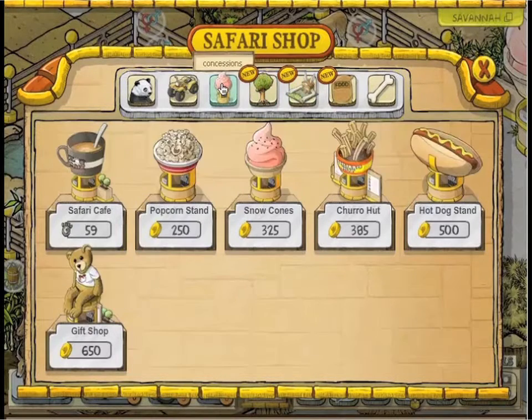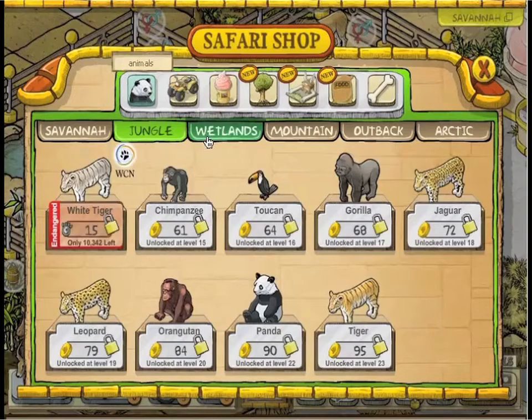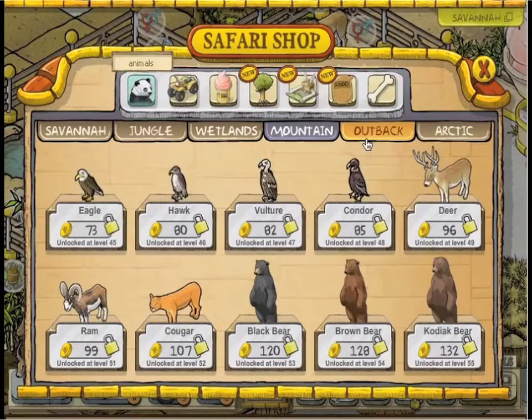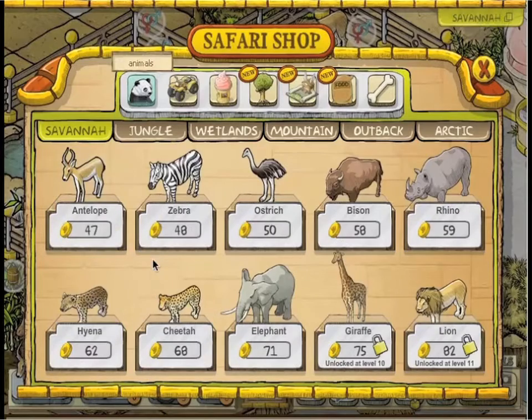Just like the real land down under, My Safari features a menagerie of exotic endangered species like the African elephant, panda, polar bear, Bengal tiger and maybe even a kangaroo or two.